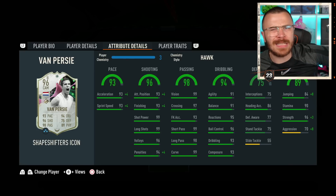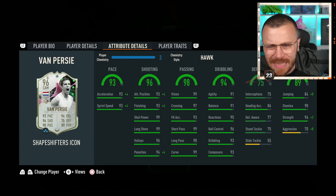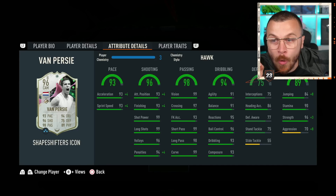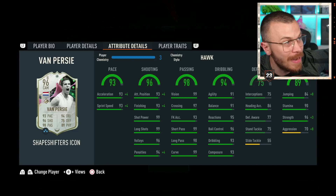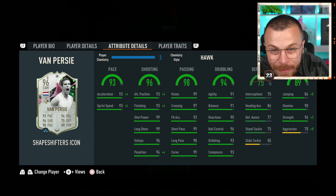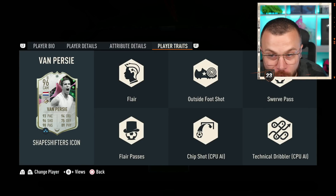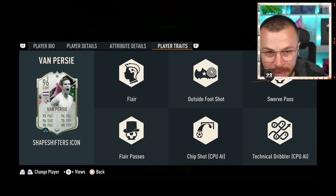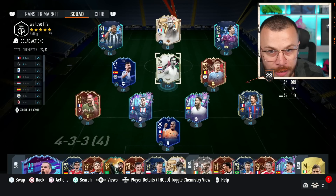Take a look at his passing stats — absolutely unreal. Dribbling stats also unreal. Everything is plus 90, which is superb. 90 stamina as well, and he's got 99 strength and 78 aggression. Player traits: outside first shot — usable by the way — and this is the only usable trait for Van Percy 96 rated.